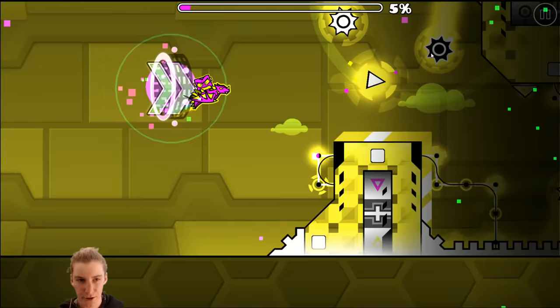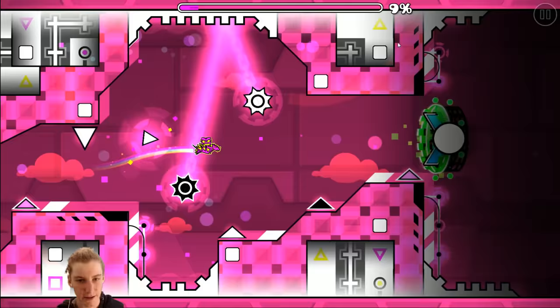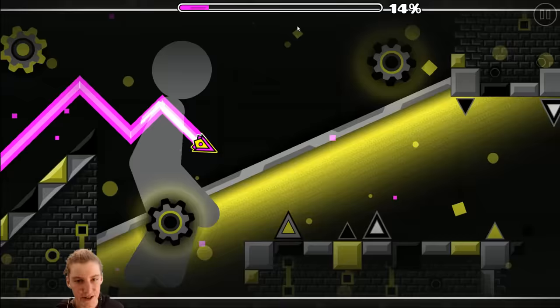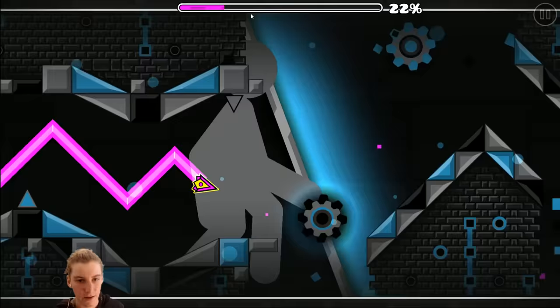One thing I do like quite a bit in this level is the usage of color. As you can see, he's used color pretty nicely — Dansman's done a pretty good job. In his previous levels he had some pretty weird bad colors in my opinion, but this uses color pretty nicely.